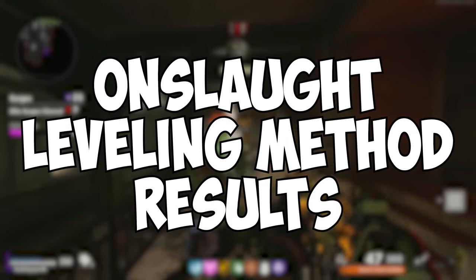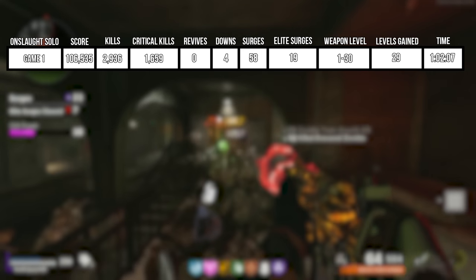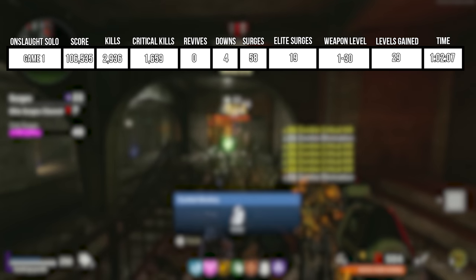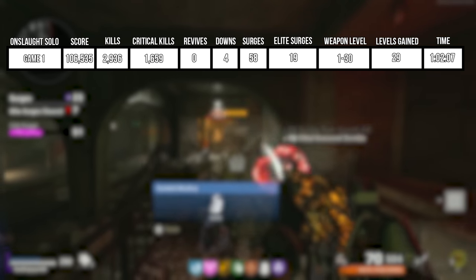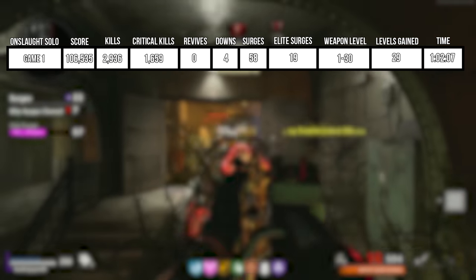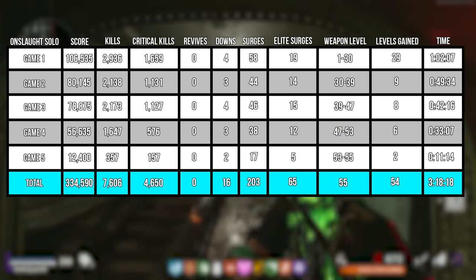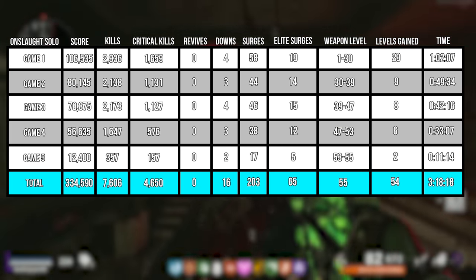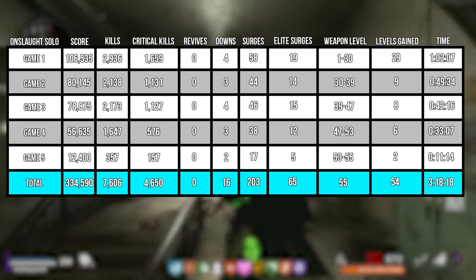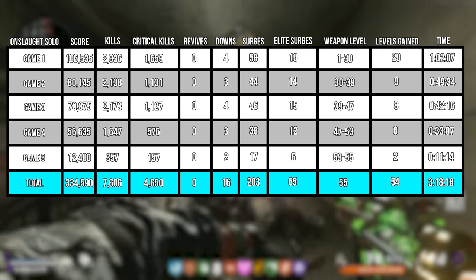Now let's take a look at our stats from Onslaught Containment. For the solo testing, I went into it with a level 1 MP5. In our first game, I survived 58 surges, 19 of those being elite surges, with 106,535 score, 2,936 kills, and 1,659 critical kills. This got my MP5 from level 1 to 30 in only an hour and 2 minutes. I played 4 more games after this, so in total for 5 games, it took 203 surges, 65 of those being elite surges, 7,606 kills, 4,650 crits, and 3 hours and 18 minutes to get my MP5 from level 1 to 55. We also unlocked Golden Viper on it before reaching max level.